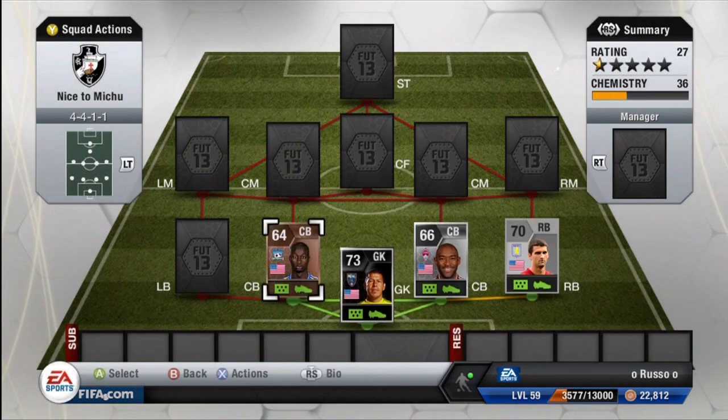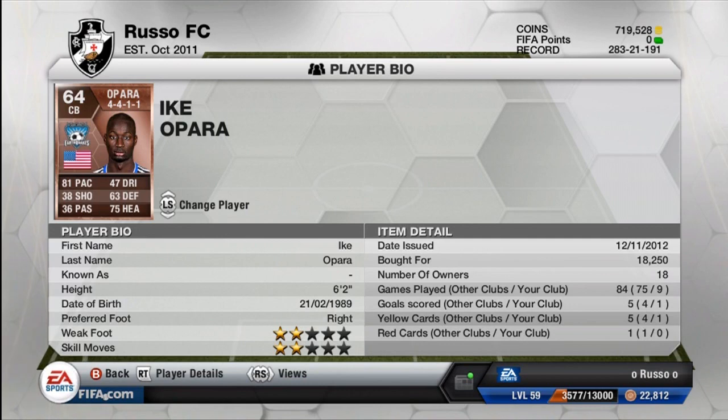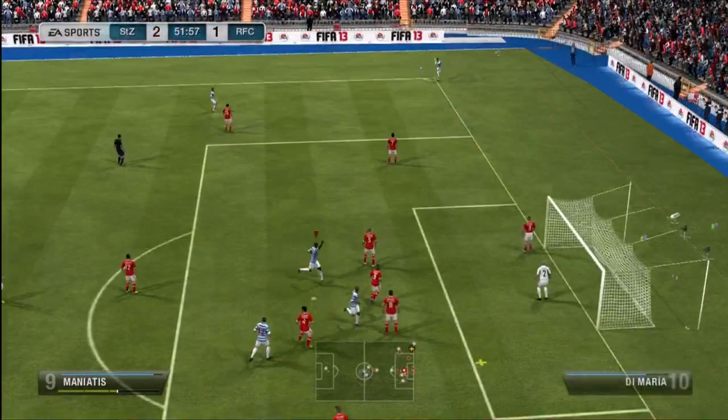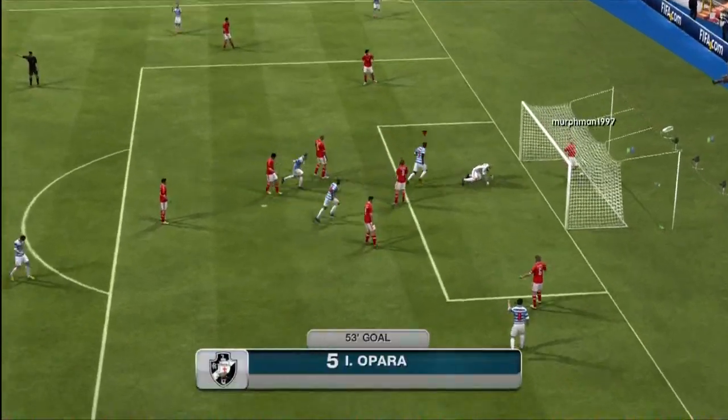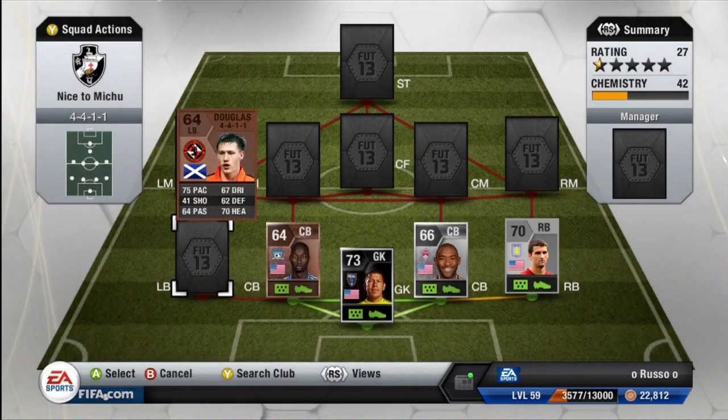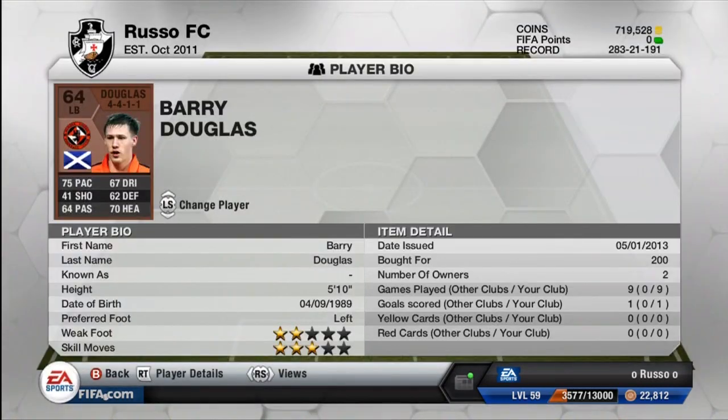Moving on to the other center back, we do have Ike Opara from the San Jose Earthquakes — 81 pace, 47 dribbling, 38 shot, 63 defense, 36 passing, and 75 heading. Our center back tandem cost around 38,000 coins, but as you guys can see they are fantastic — 81 pace on one, 93 pace on the other, and they played like absolute monsters. Going up against golds they do get outstrengthened a little bit, but they can catch up to basically anybody and they definitely hold their own. I did not concede too many goals with this team and they were absolutely fantastic.